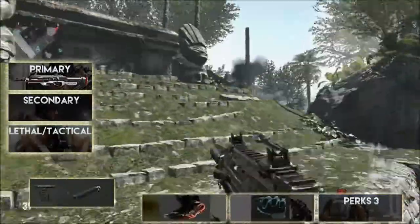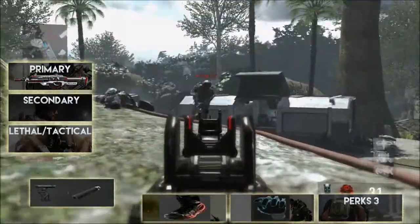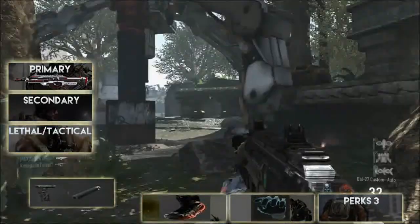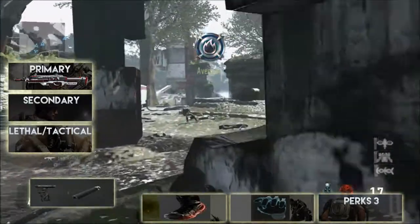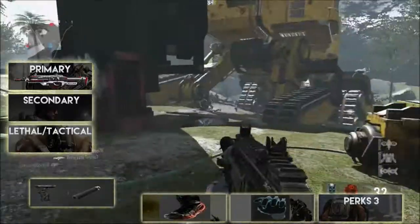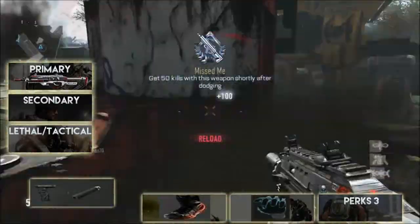For Perk 2 I run Fast Hands. I don't run a secondary, so I like to be able to pick other people's weapons up if need be. Even though I run Scavenger, if I'm running low I like to be able to pick a weapon up quickly. It reassures me that if I'm in a sticky situation and need to swap weapons, it won't be sluggish. I've died a few times trying to swap weapons because it took too long, so Fast Hands gives me peace of mind.